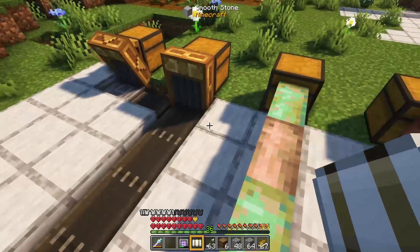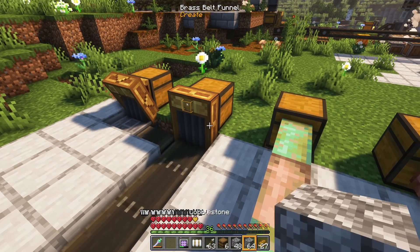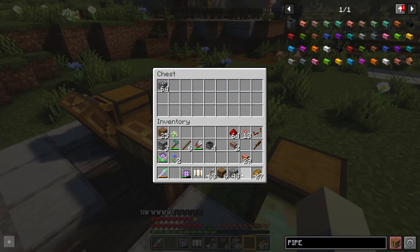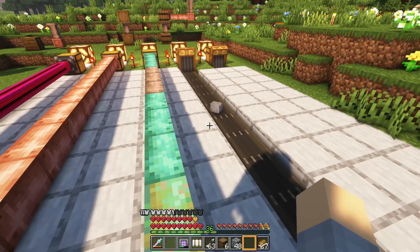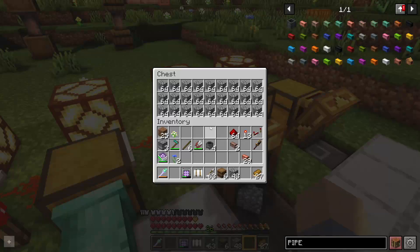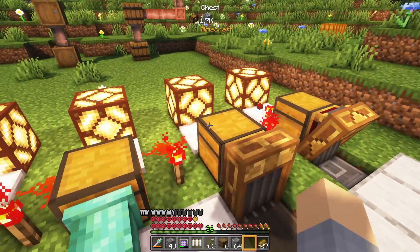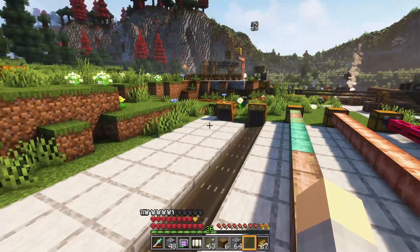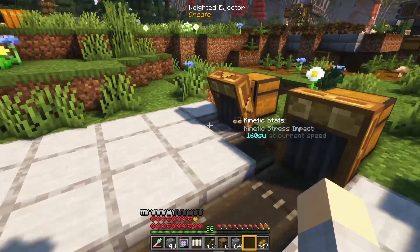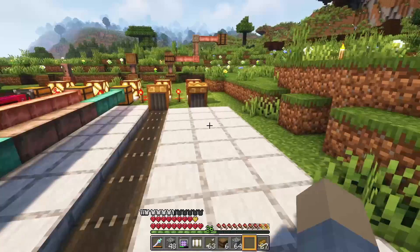And here's a belt fed by a brass belt funnel, which means an entire stack of items can come out at once — a full 64 moving down that belt. I've got a full chest, that's why it wouldn't take that in. And this is the weighted ejector setup, and we'll see how that works as well.